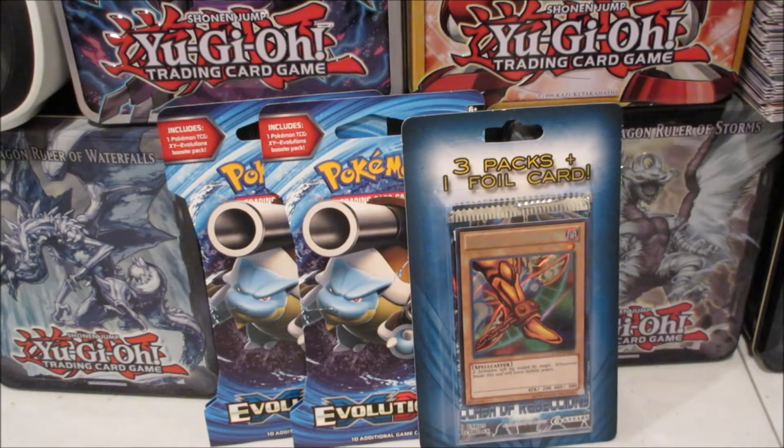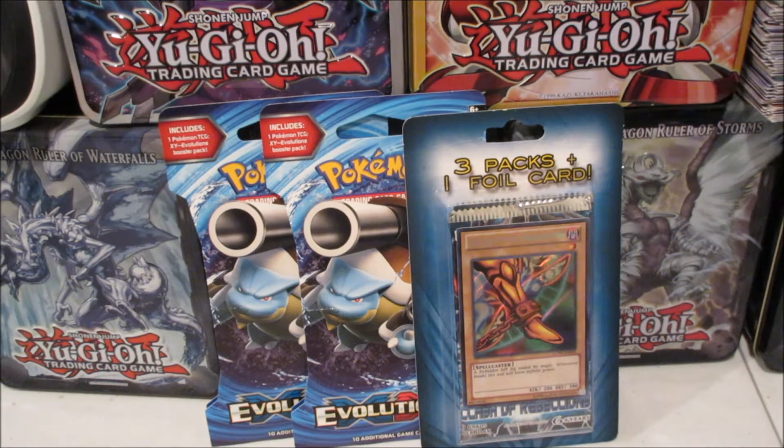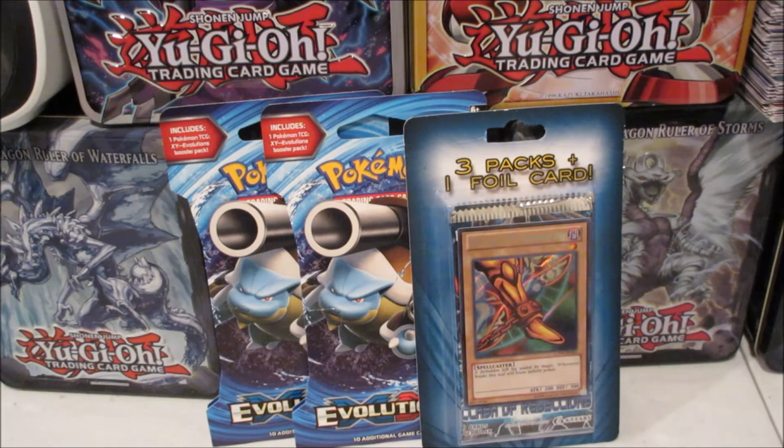The two XY Evolution booster packs were the last ones on the shelf. I don't know if my Target actually restocks their cards like once every two weeks or so — this is like the third week and I keep track of when they restock. Evolutions was basically done, so I found these two Mega Blastoise blisters instead.